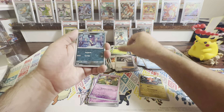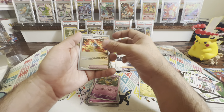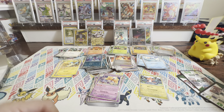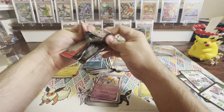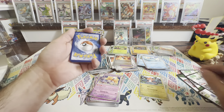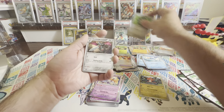You know what I did? Guess what, Gimmighoul? You are not pull status. I'm going to take you out of that Penny Sleeve and put you in the Elite Trainer Box sleeve. There you go — the Sleeve of Shame.